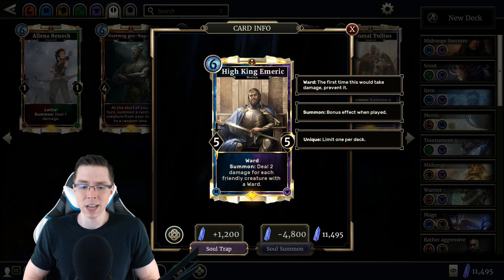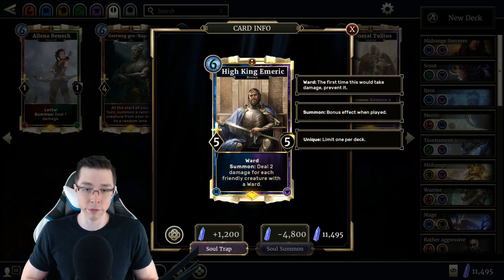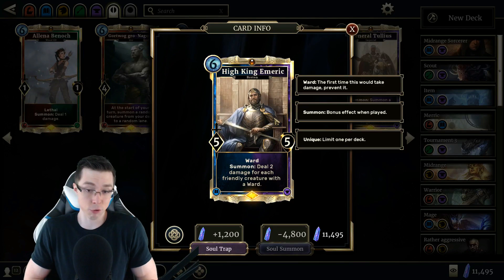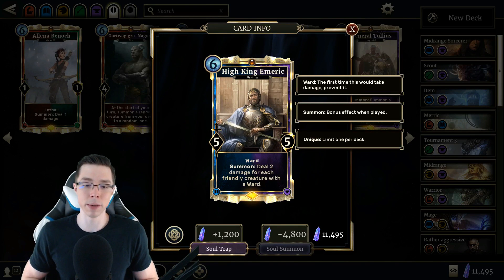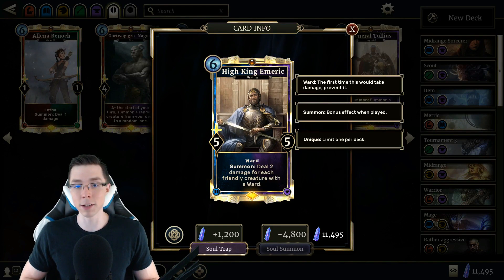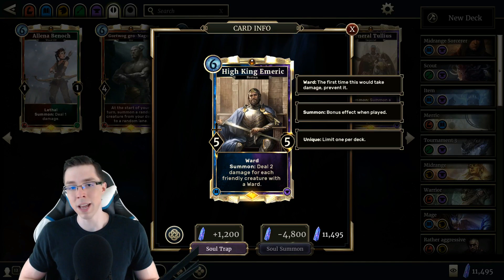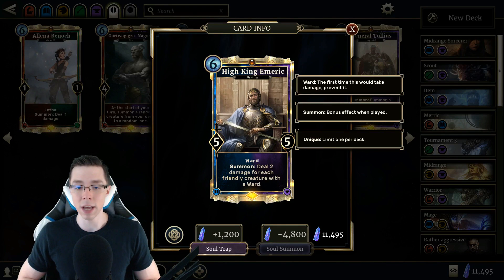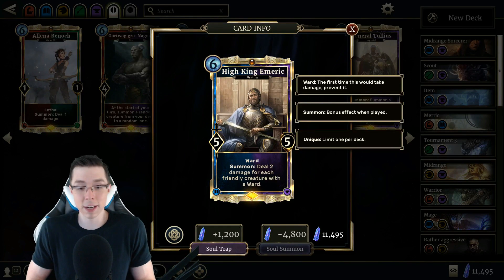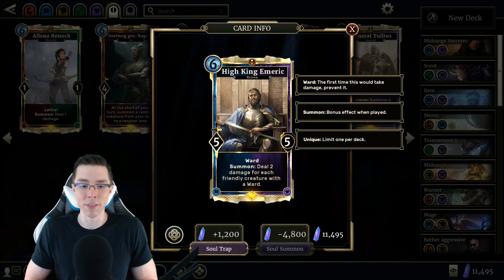Even if you're not focused on the Ward strategy, you're already going to get at least two damage from the effect just by playing Emmerich itself since it has a Ward. This effect can go face — if you get a four or six damage Emmerich to go face, that can be crazy for your aggressive push. It's also a very versatile removal option, and obviously you're developing a 5/5 body with Ward on top of that effect, which is what makes this card so powerful. Being a unique legendary, it's often very demoralizing to play against a Sorcerer deck curving into High King Emmerich with a bunch of powerful ward creatures. When curved into with the right setup, it can feel almost unbeatable.